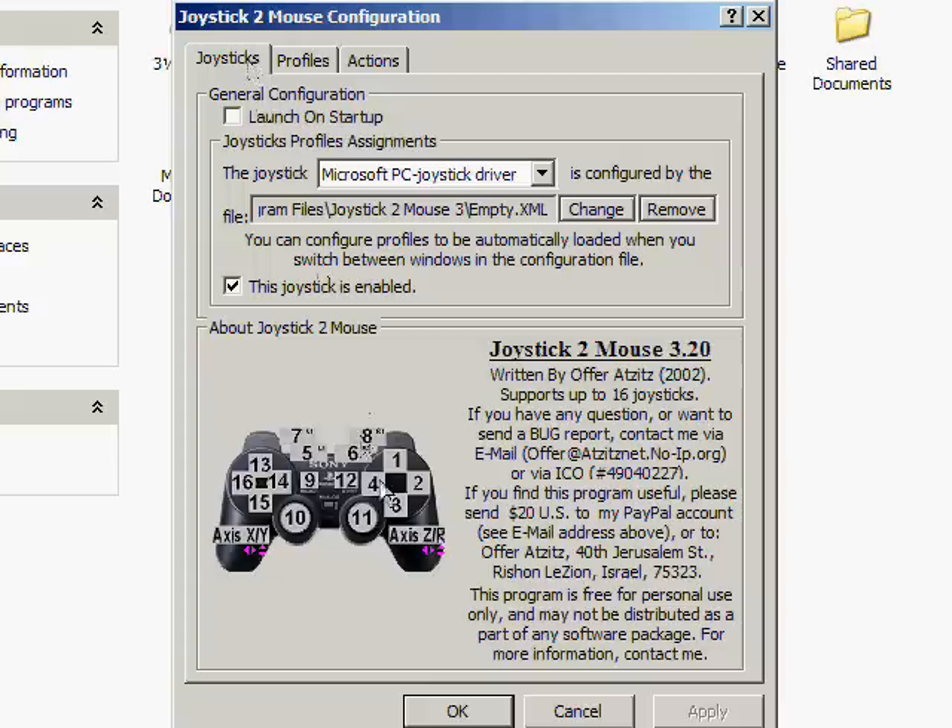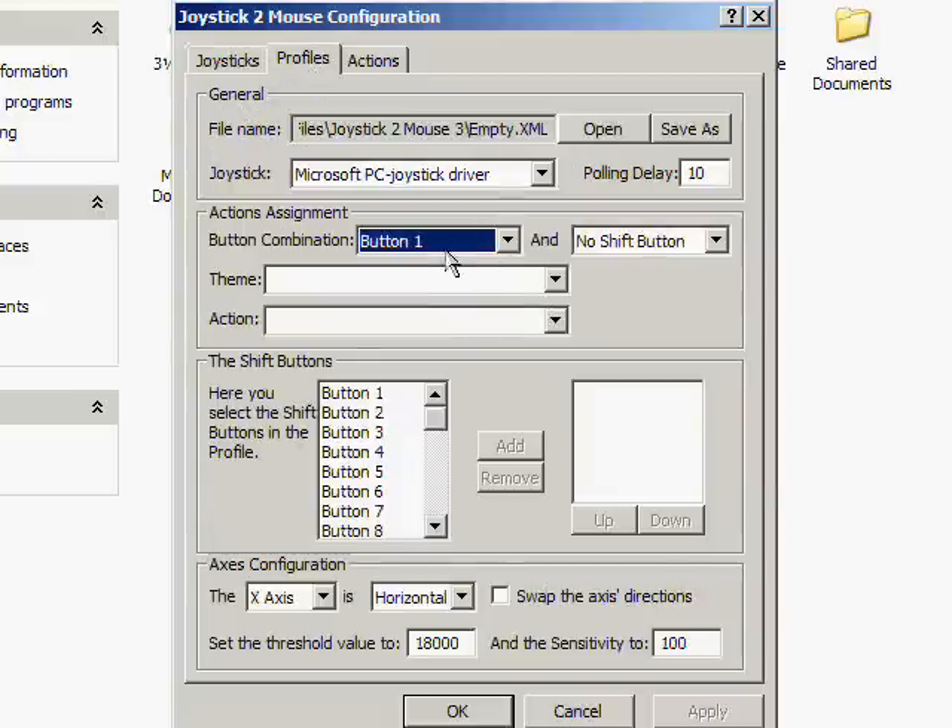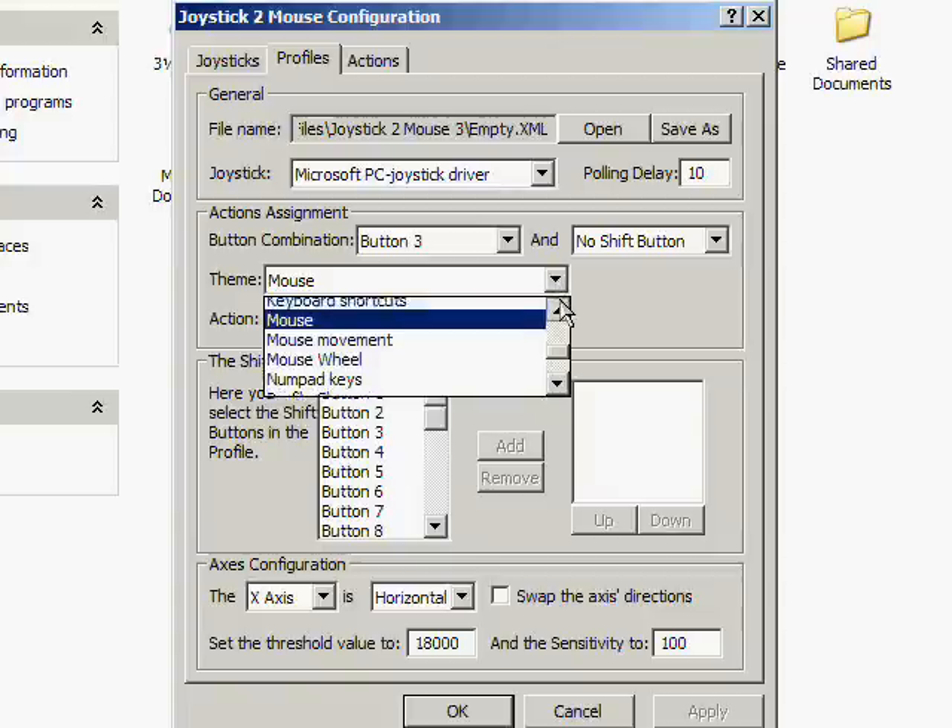Actions and assignments — it's very simple. Button 1 is triangle, 2 is circle, 3 is X, and 4 is square. We'll be using button 3 as our selection key. We're going to use the analog and the buttons to create the mouse. So we go to button 3, and as you can see I've already got it set. The theme is 'mouse' — there are many different themes you can choose from.